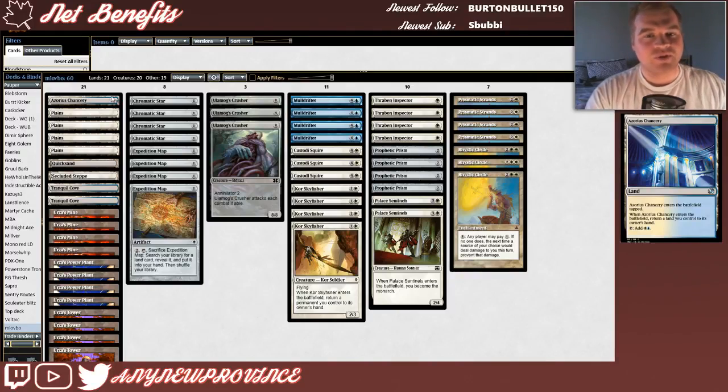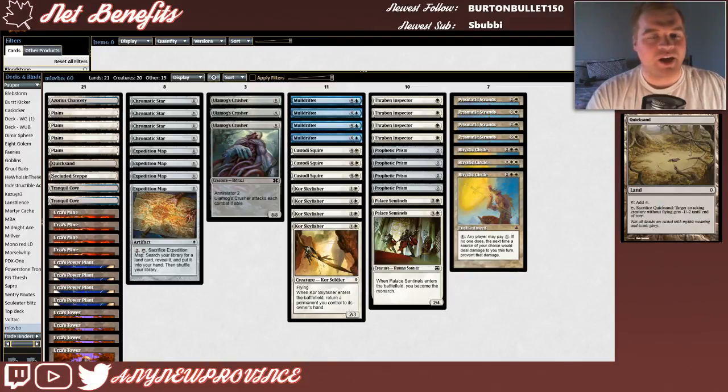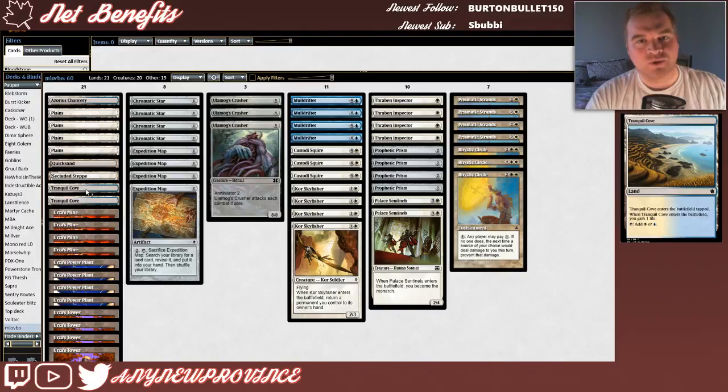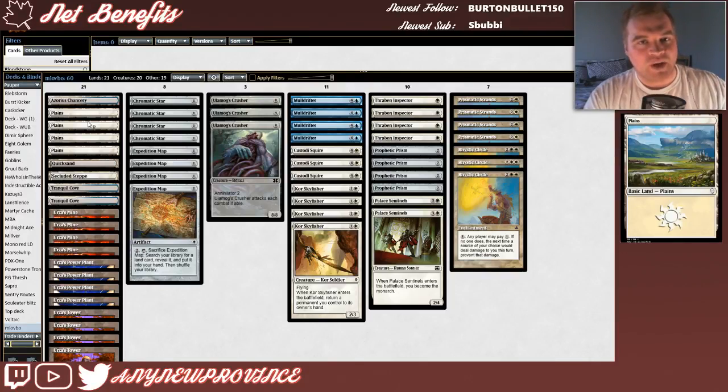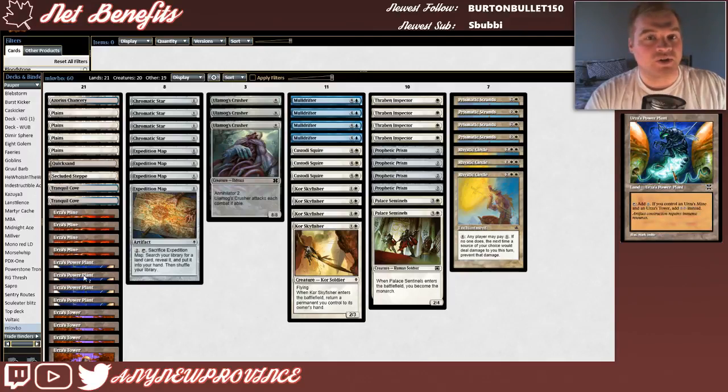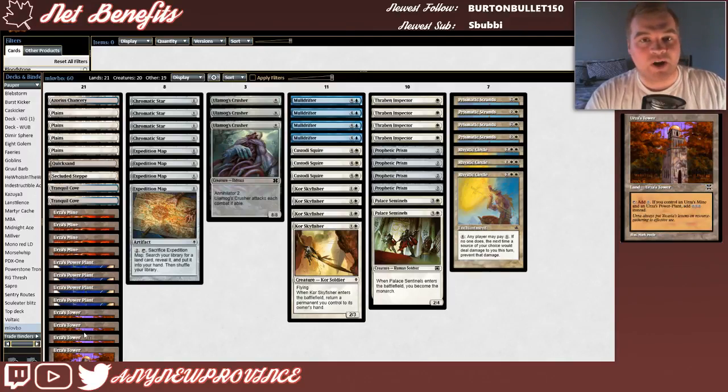Let's have a look at this mana base. First, we've got our blue-white Karoo, Azorius Chancery. When it enters the battlefield, you have to return a land you control to your hand, and when it becomes untapped, it adds blue and white. We've also got Quicksand, another one to tutor up with our Expedition Map. It enters the battlefield untapped, adds a colorless, and you can tap it and sacrifice it to give target attacking creature without flying minus one, minus two until end of turn. Our last non-Tron non-basic lands are Secluded Steppe, a white cycling land, which means while it's in your hand, you can pay a white, discard it, and draw a new card. We're also running two standard Pauper duals in blue and white — Tranquil Coves. They enter the battlefield tapped, gain you a life, and add blue or white. Finally, we have four basic plains and our Tron lands. You're trying to get one of each on the battlefield, because if you do, Urza's Mine starts adding two colorless instead of one, Urza's Power Plant adds two colorless instead of one, and Urza's Tower adds three colorless.